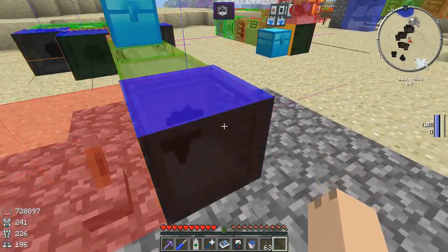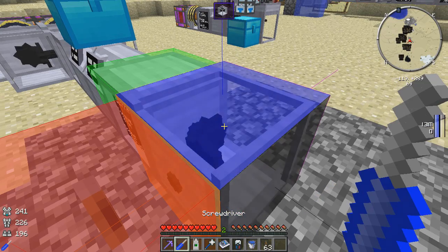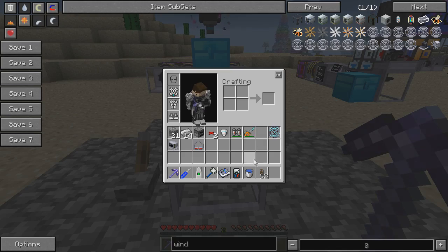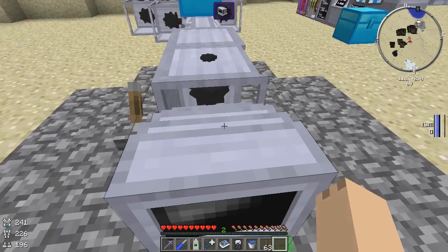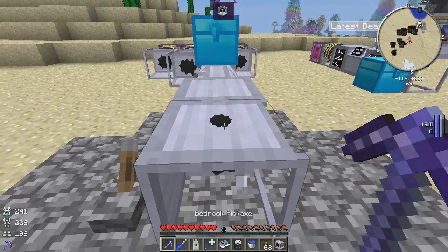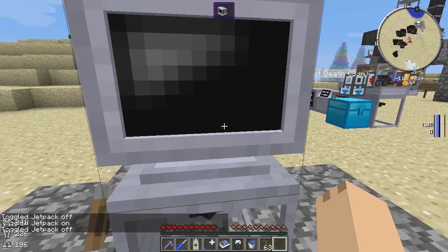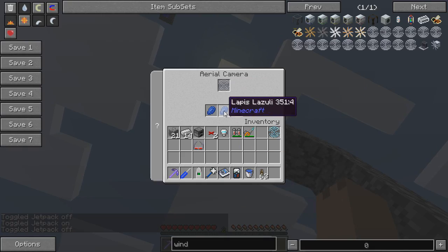Now I need to get it going up — these things are glitching out on me a little bit. We need to go up to blue — output blue. Because I'm going to show you something else cool. This is the CCTV screen, just like that. You can see our input and output is lined up correctly and it's connected to this aerial camera.